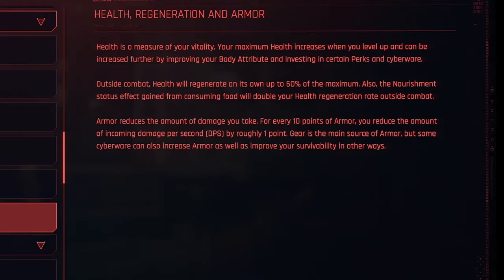The nourishment status effect gained from consuming food will double your health regeneration rate outside combat. Armor reduces the amount of damage you take. For every 10 points of armor, you reduce the amount of incoming damage per second, DPS, by roughly one point. Gear is the main source of armor, but some cyberware can also increase armor as well as improve your survivability in other ways.